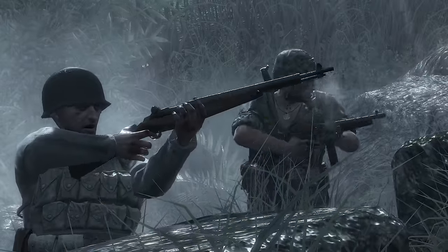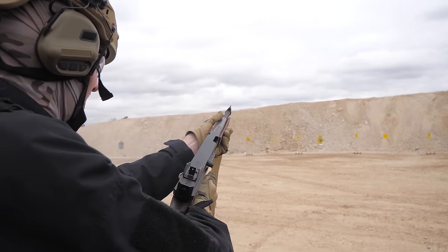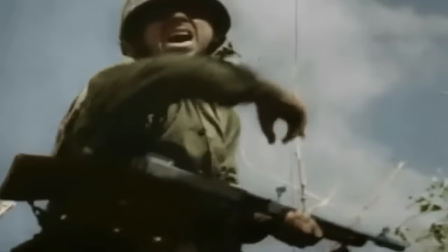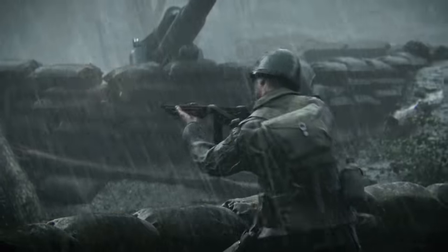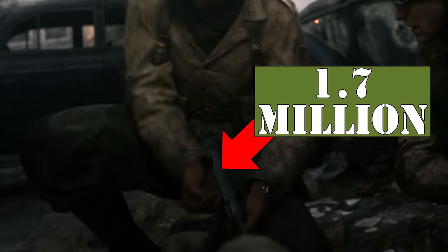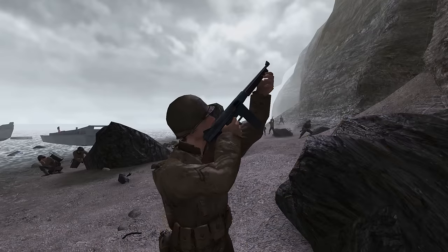That was satisfying. Fighting alongside the M1 Garand was the Thompson submachine gun. That felt really good. This was America's first and primary submachine gun during World War II. The British also used this weapon in World War II. It shoots over 800 rounds a minute, and around 1.7 million were made. The Thompson was originally designed to clear trenches in World War I, but the war ended before it could see combat.